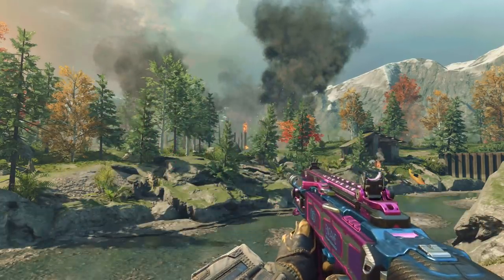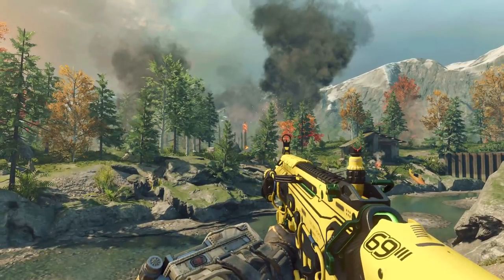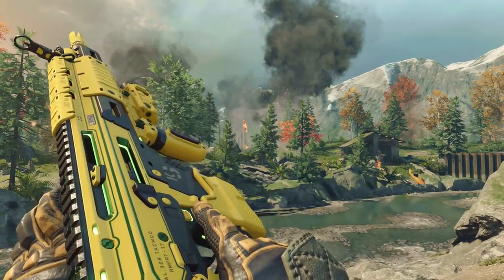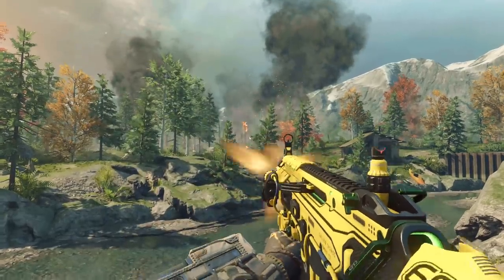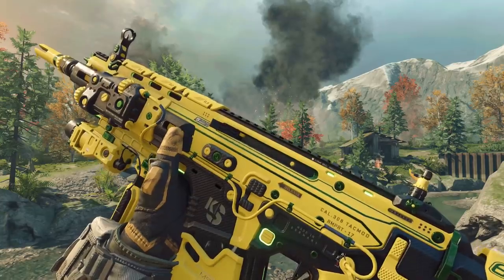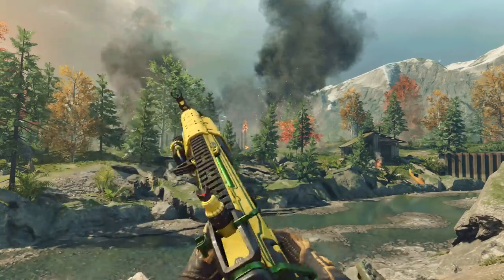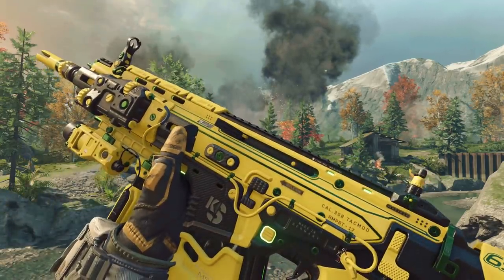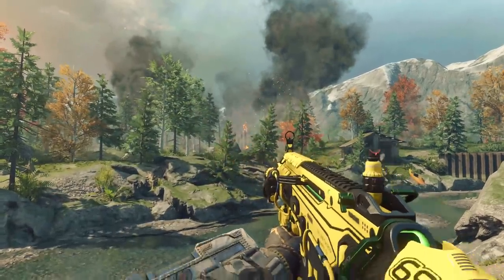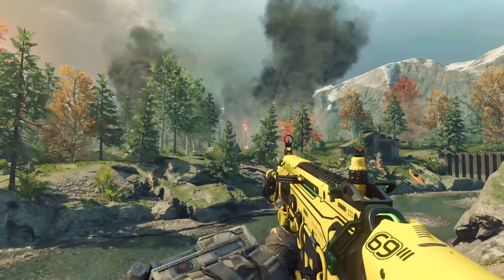The next weapon that was added is a Mark II Rampart 17. This is that bumblebee finish — it's like yellow on black, and then the light feature that it has is a green hue, and it looks really nice. All of these weapons share a common theme of carbon fiber, so it all comes together really nice to look good not only in-game, but also when you weapon inspect.